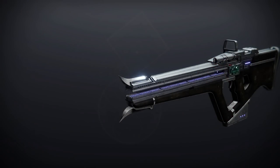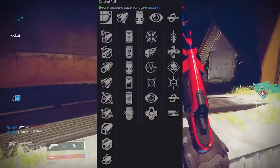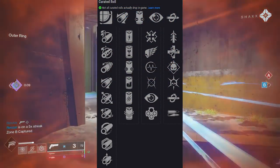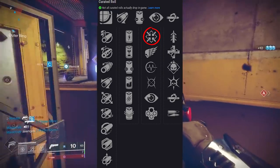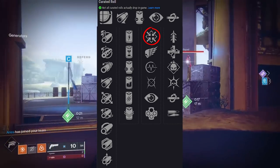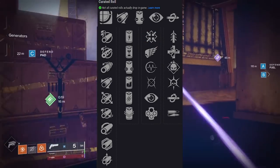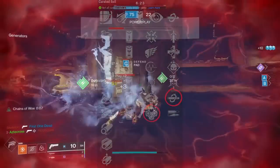Next up, Corsair's Wrath — a linear fusion rifle, of which we don't have many. It comes with the new perks including Firmly Planted, which is interesting on a linear fusion. Linear fusions already have pretty good target acquisition, but for PvP, Firmly Planted is solid. For PvE, Kill Clip and Outlaw is probably what I'll want.